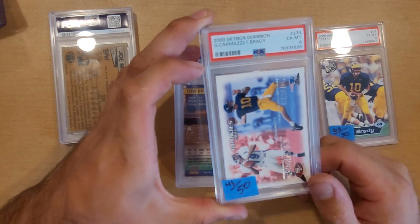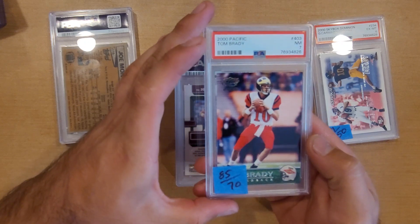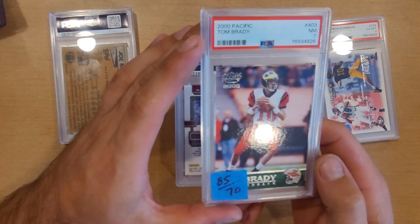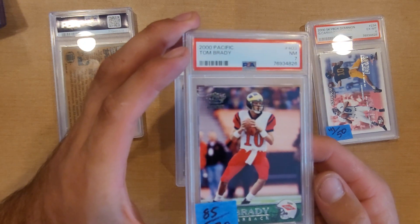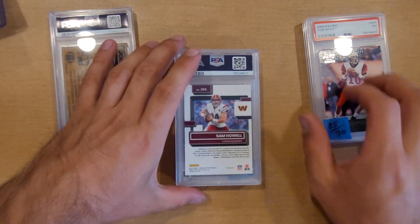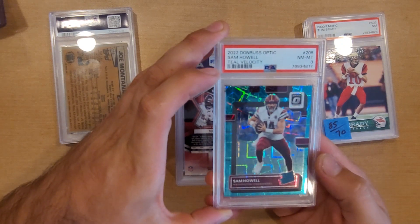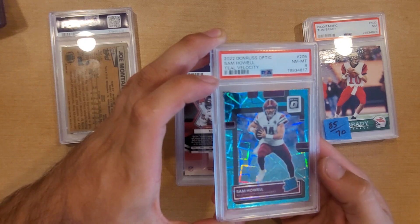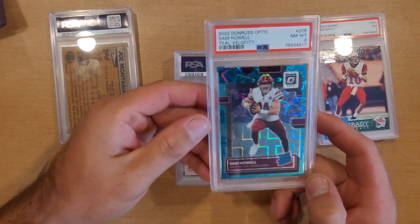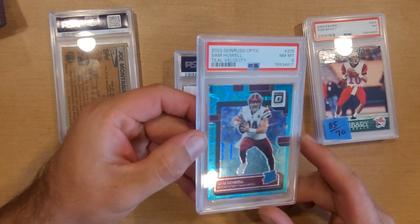That PSA 6 Brady is $49 graded while raw was about $50 — a loss. Another Tom Brady 2000 Pacific came back a PSA 7 — raw around $70 and PSA 7 is $85 — not really a come-up, and this one also had corner issues after it returned. Next is a Sam Howell teal velocity from a blaster. It came back a PSA 8 — centering was one issue I knew about going in, and I was hoping for a 9. Then I noticed a print line going through the back portion where the laser design is.